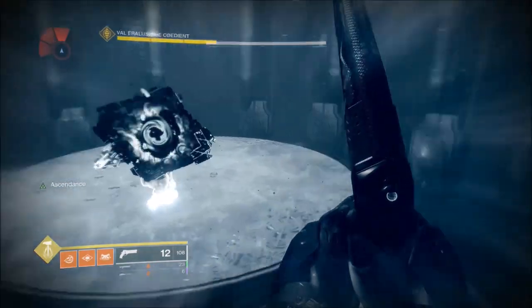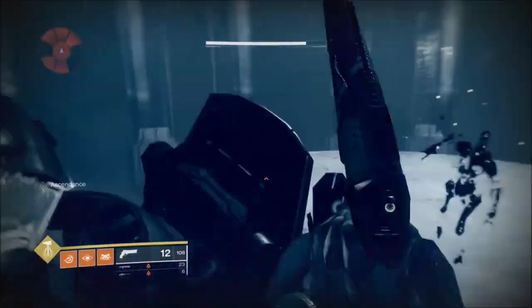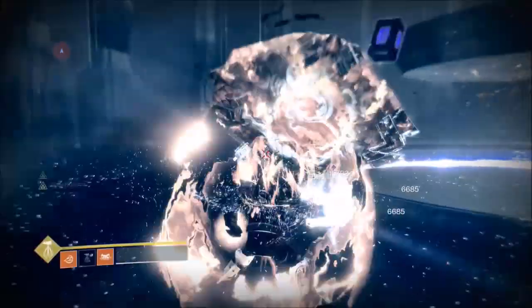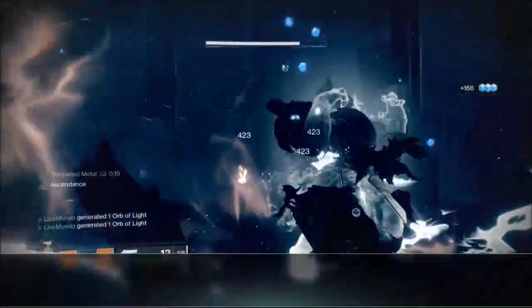As you can see he blasted me. I use my shoulder charge, which actually helped me because he jumped into me. I still had my shoulder charge, went at him, popped super, he's gone. And that's how to do this Ascendant Challenge.